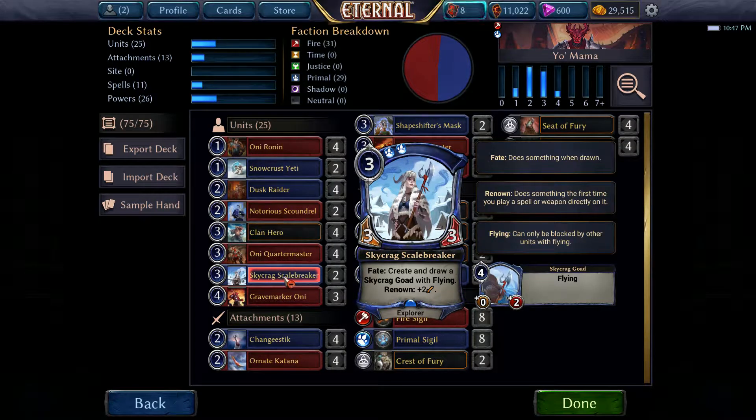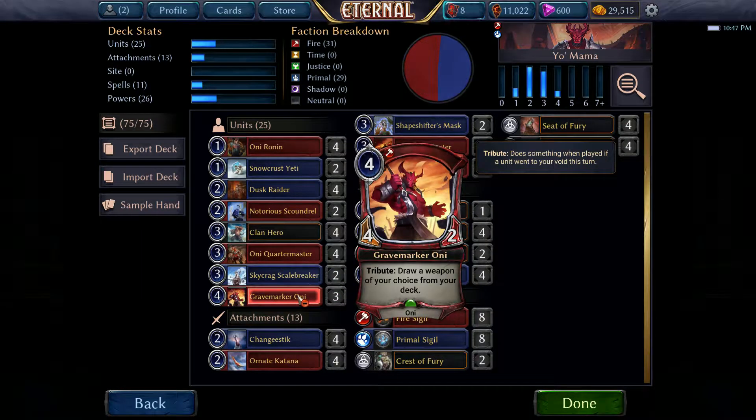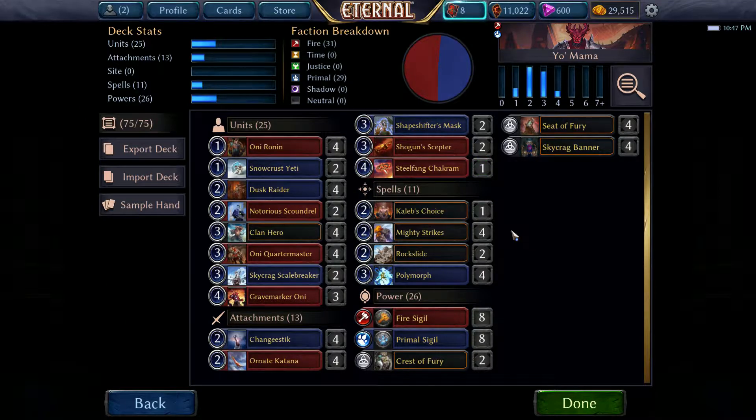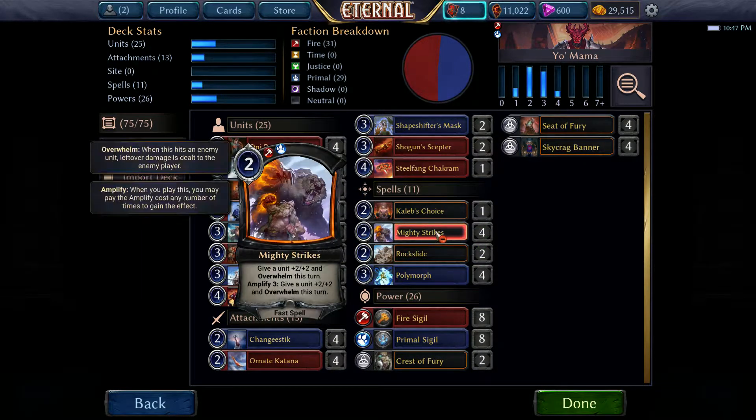And then we have the Sky Greg Scalebreaker — this is just an additional weapon in the deck and a pretty cool looking unit. I don't think this deck is very strong but it holds its own even past diamond. The Grave Marker is only there to get the Mask, which I have two times now — found another one. Of course we have the 4-4-4: four Polymorphs and four Mighty Strikes.